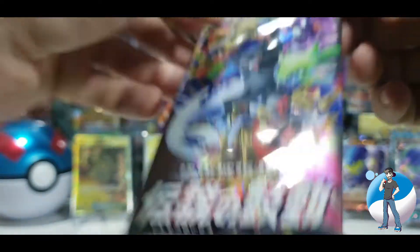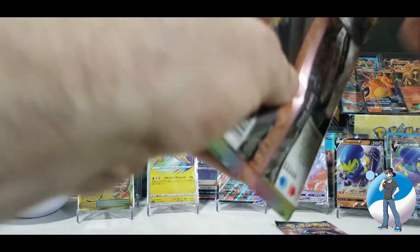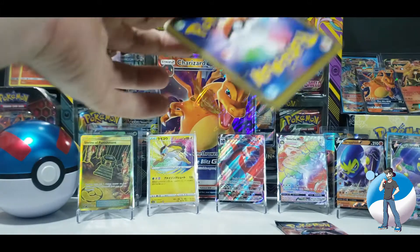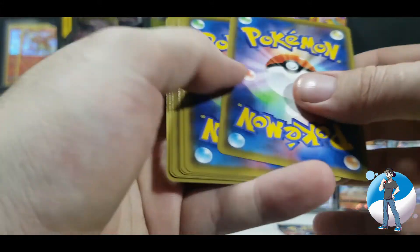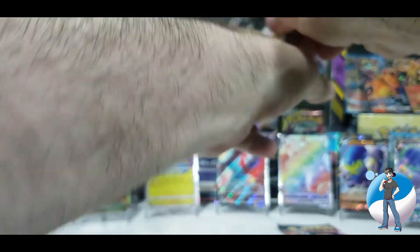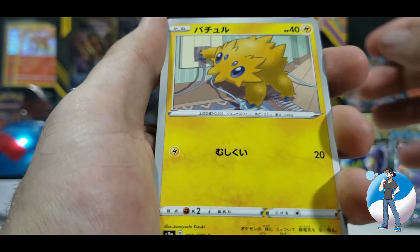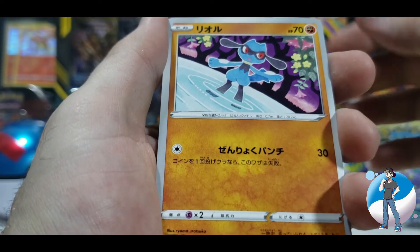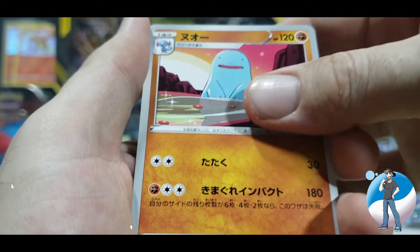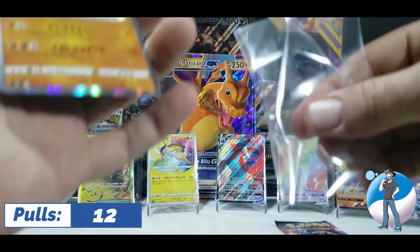Let's dive into our last pack of Legendary Heartbeat. We could actually pull something pretty legendary — let's find out. We've got the packaging off, two from the back, doing this special card trick. We've got a Forretress. Pokemon Catcher. Jilteon. Riolu. Kakuna. A Quagsire looking very confused. And a Holographic Regigigas. Not bad!